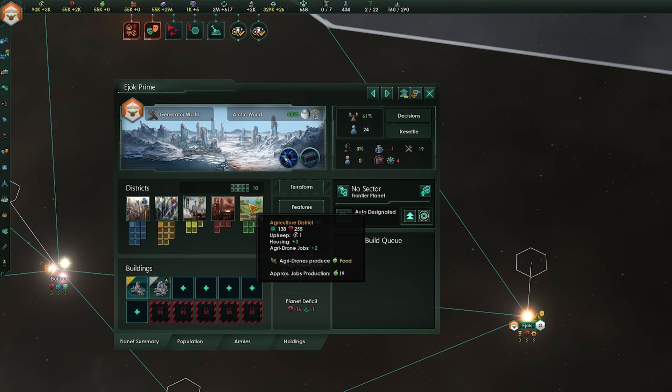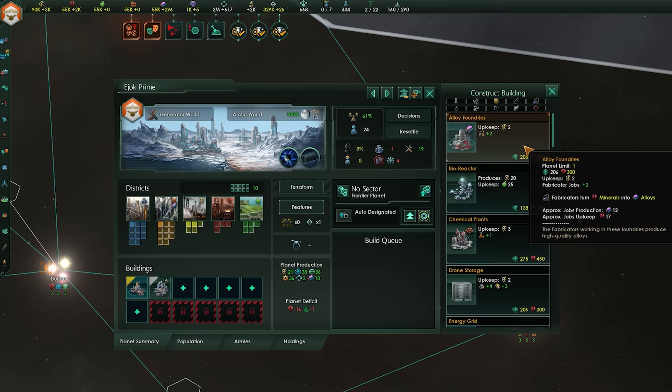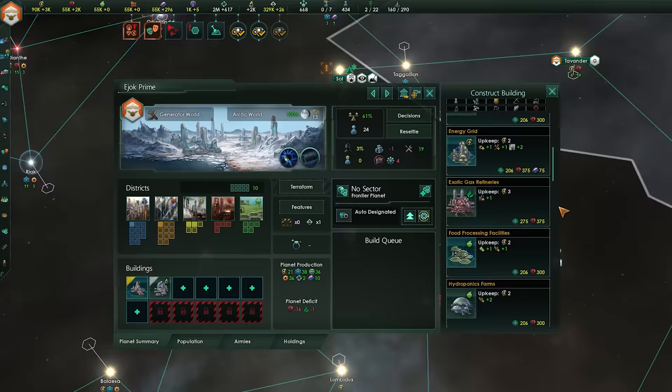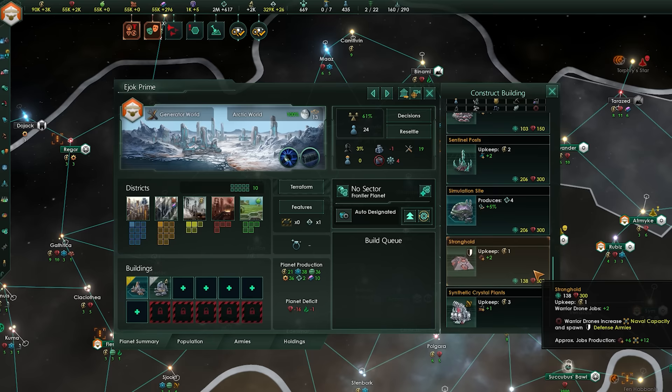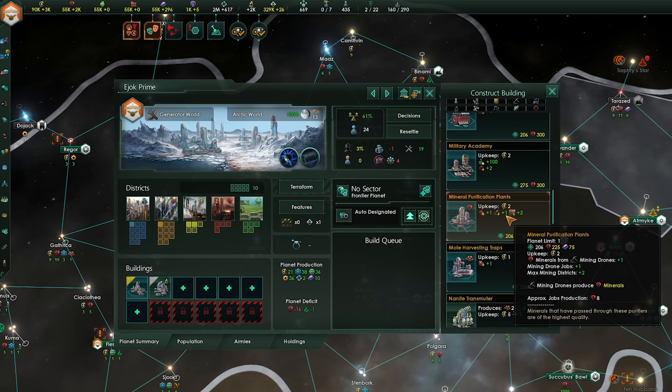Planets have a little more nuance. You can use districts to create raw materials like minerals, food, and energy credits, and then more processed materials like alloys and consumer goods by consuming minerals. Buildings are where things get more complicated — almost all of them consume one resource to create another, and almost all require energy upkeep. Simple mineral consumers like alloy foundries and chemical plants just eat minerals to make other resources. Then there are slightly more complex buildings that not only produce resources but also increase the output of workers already on that planet.